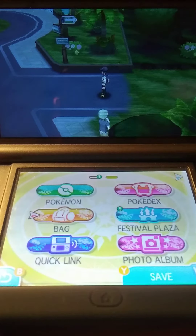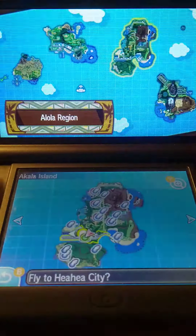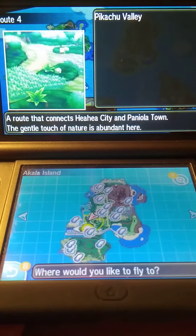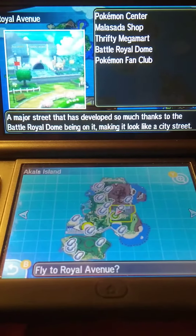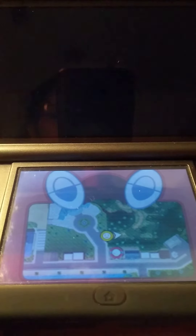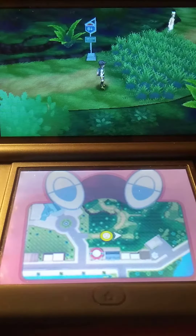To catch an Eevee, go to Route 4 or Route 6 on Akala Island, which is the second island during your trial. Route 4 is right past Heahea City, and Route 6 is located right before Royal Avenue. You're going to go into one of those spots of grass and just run around until you catch the Eevee. There's a 5% chance of doing so.